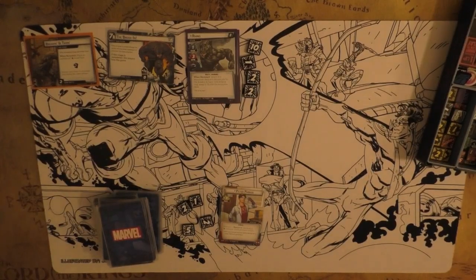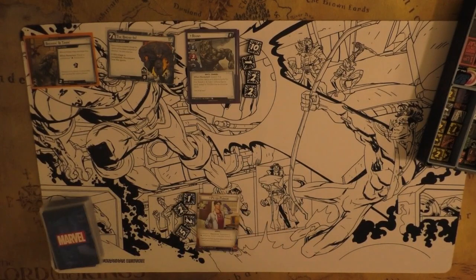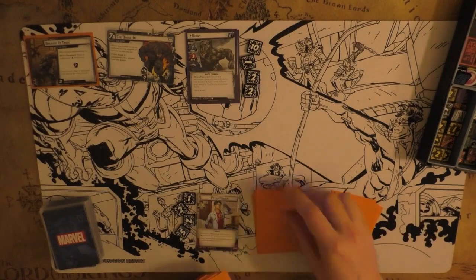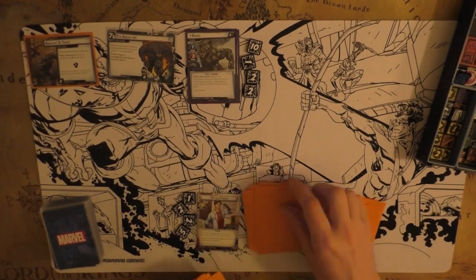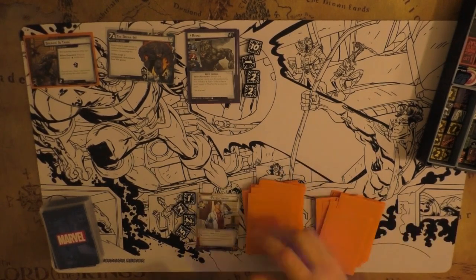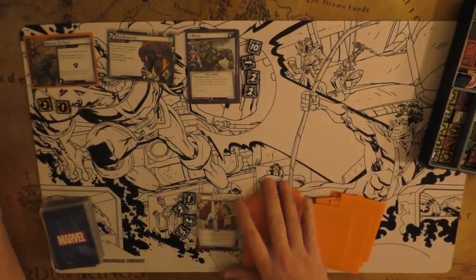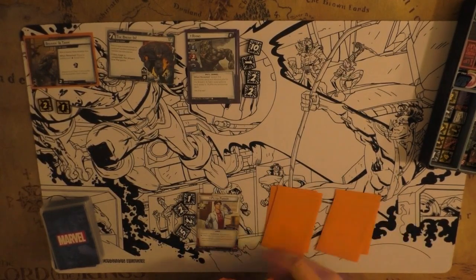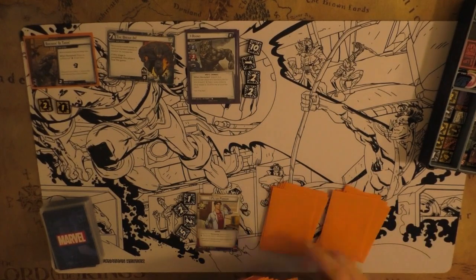Hey everybody, KataDHawk here. We are continuing our core set playthrough series using core set only cards, this time taking Spider-Man Protection up against Expert Rhino. We are using the recommended modular set, but since we're playing on expert, I'm going to play more slowly and try to explain my decision making to help out new players and make sure we have as few gameplay mistakes as possible. We do have Break-In and Take-In starting in play, because in expert mode we're starting with Rhino 2 instead of Rhino 1. I had to restart because I realized I didn't put in my obligation, but we were kicking his butt.